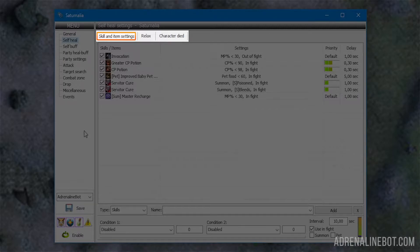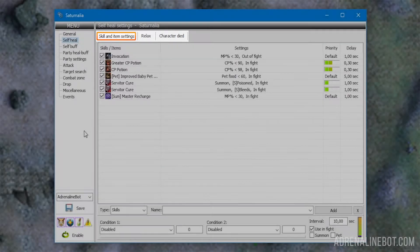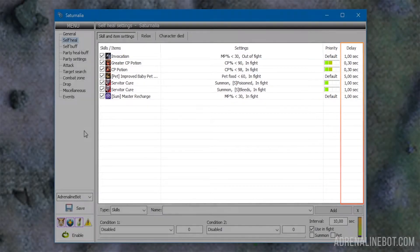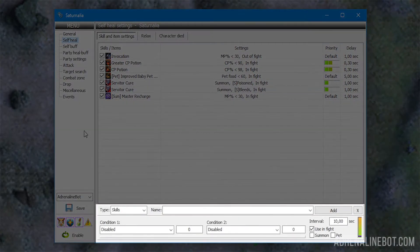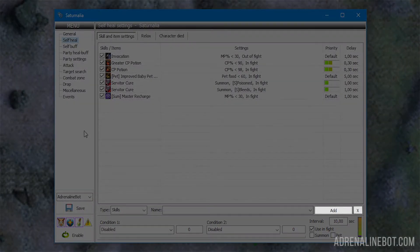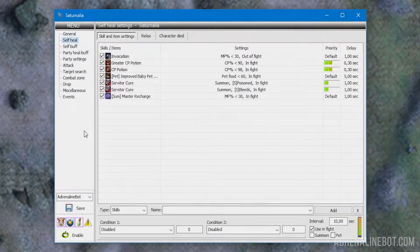Let's consider the settings for skills and items first. The first thing we see is a table that displays a list of skills and items, as well as their settings. In the first column the name, in the second various conditions, in the third the priority of use, and in the fourth the interval before reuse — delay. Below the table are the settings for the selected element, as well as buttons for adding and removing list elements. If you want to change the order of an element in the list, just drag it with the mouse.